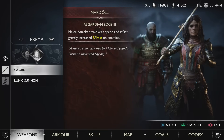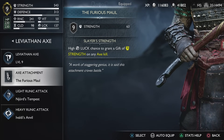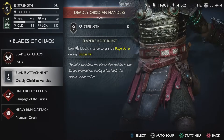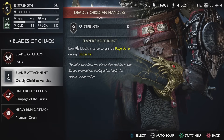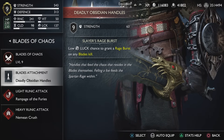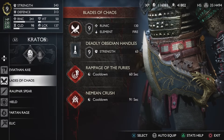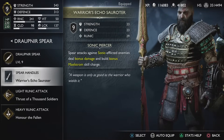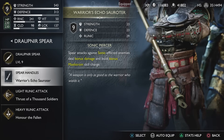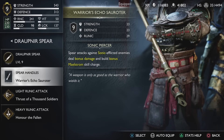For the weapons, we are using the Leviathan Axe with the Furious Maul for the basic strength increase, which is what we want in this build. For the light and heavy runic attacks it's entirely up to you — I use my favorites, Njord's Tempest and Ivaldi's Anvil. For the Blades of Chaos we are using Deadly Obsidian Handles, which again increases basic strength by 63 and has a low luck chance to grant a rage burst on any blade skill. For the spear we are using the Warrior's Echo, because it gives both strength and runic, and also the Sonic Piercer, which increases damage and maelstrom skill charge when you attack a sonic-afflicted enemy.